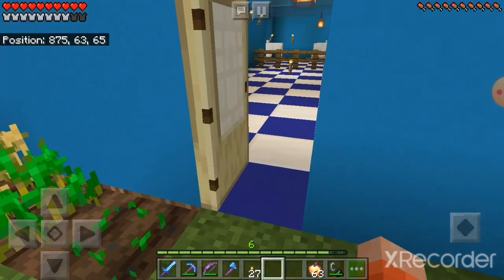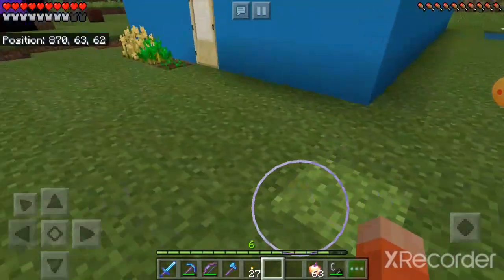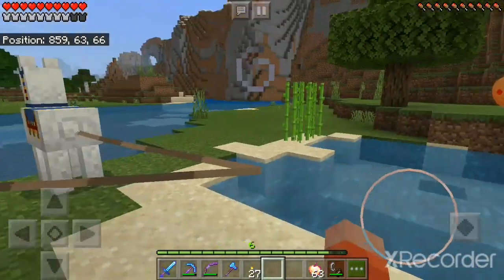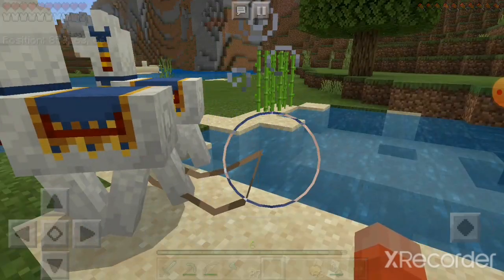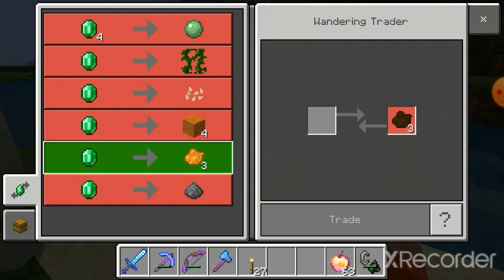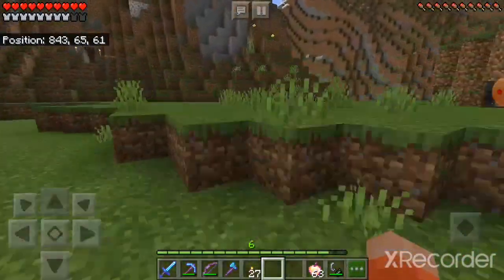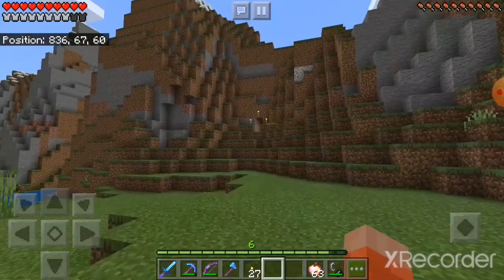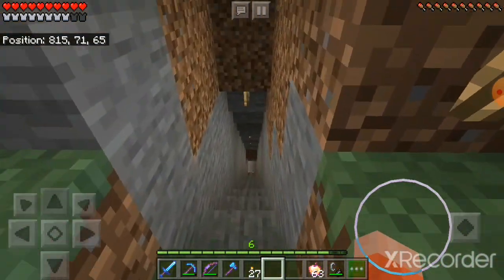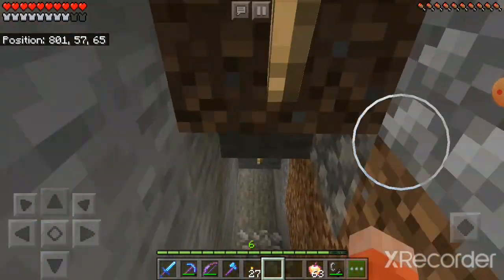I'll give you a tour of my mining shaft and I might as well do some mining. I have keep inventory on so I can set my spawn point anywhere and just die and I'll spawn there with all my stuff. I don't know if that's cheating, but I really don't want to navigate by coordinates.